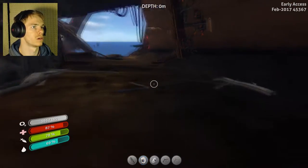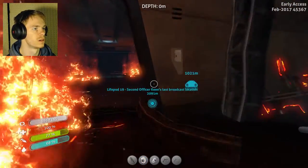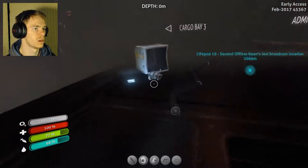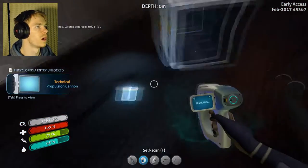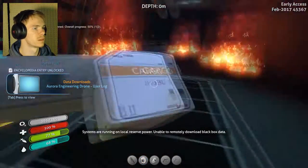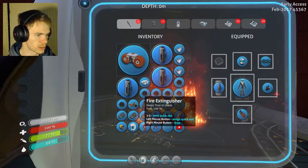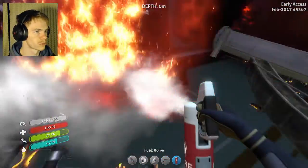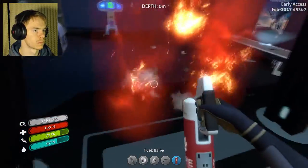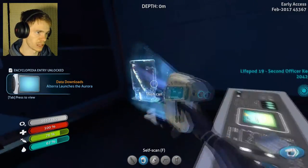Run! Okay, lifepod 19 is down there. I like that — that looks cool. Propulsion cannon — cool. PDA, I'll read that later. Let's see here. Alright, going down here. Jump over to this. Ow. Apparently they added fall damage — I didn't know that. Scan everything I can find.